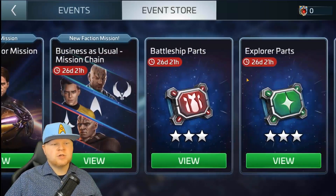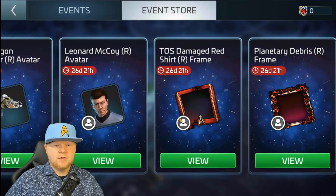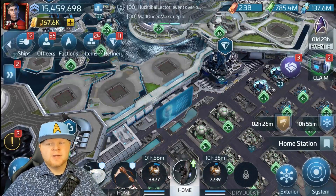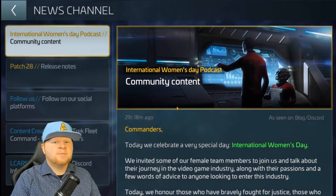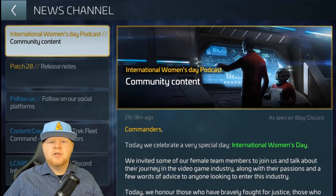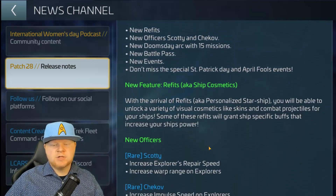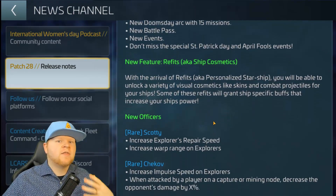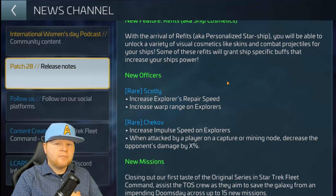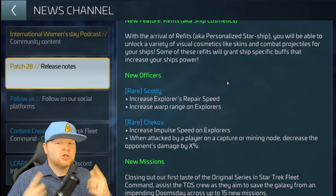Of course we've got our normal resource turn-ins and missions later down in the tree, and then Avatars — none of those really excite me; the Planetary Debris one is okay but I'm not spending $150,000 for it. So let's get back into the notes. We talked about the refits — skin cosmetics — which I do like this format because it's not making a new ship that costs you thousands of dollars. It's literally grinding out or buying your way to a ship skin that gives you a bonus against hostiles, so it's not even going to make that big whale stronger against your base.